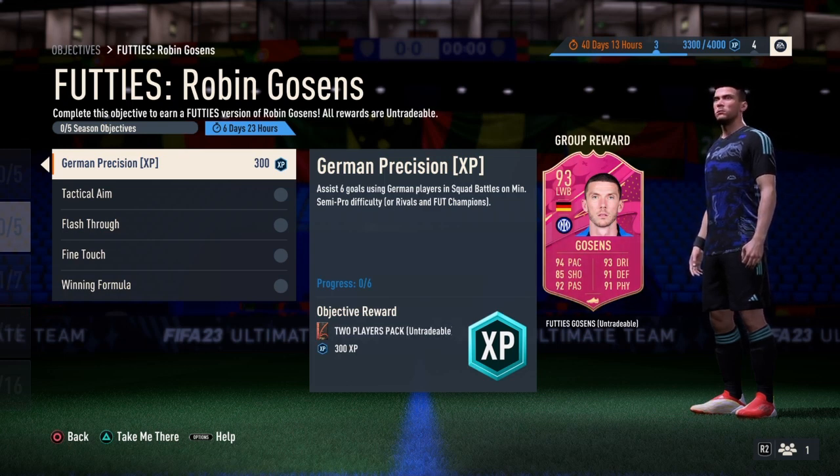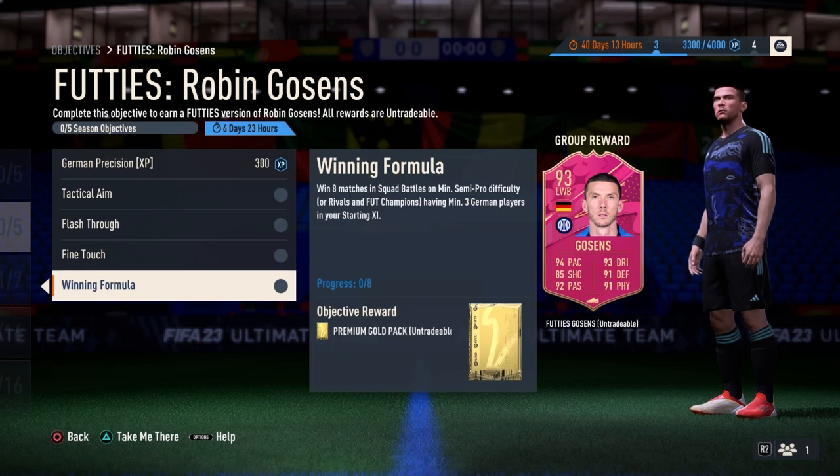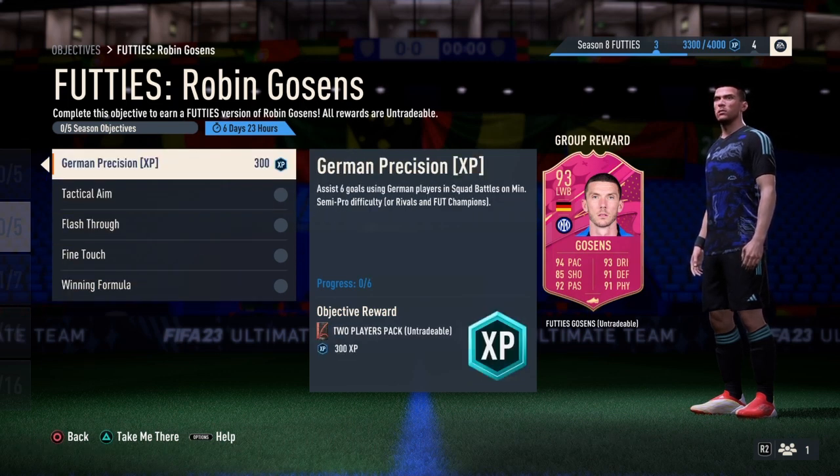With the release of that update, we now have our first Foodies objective, which is Robo and Ghosts. So we have five objectives to complete including the German Position, Tactical Aim, Flash Through, Fine Touch, and as well as the Winning Formula. In this quick and short video, we're gonna be talking about how to complete these objectives.